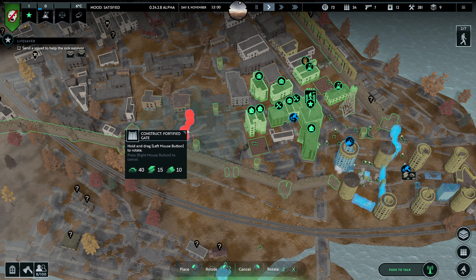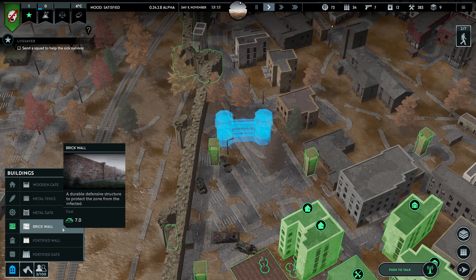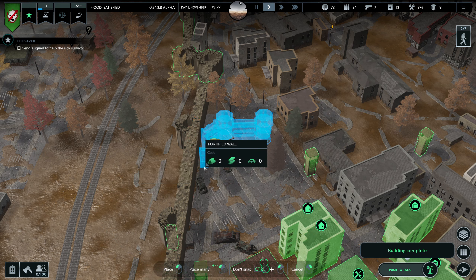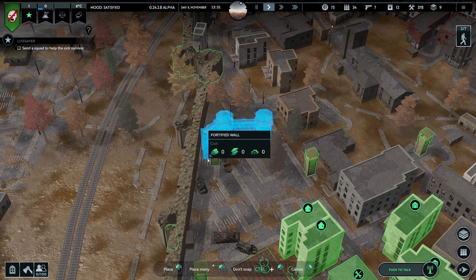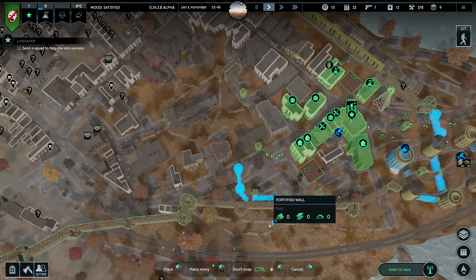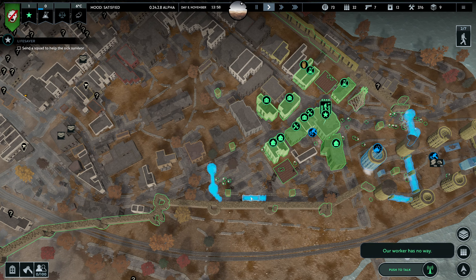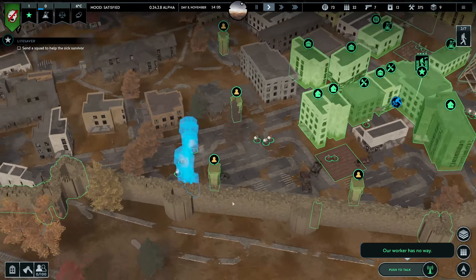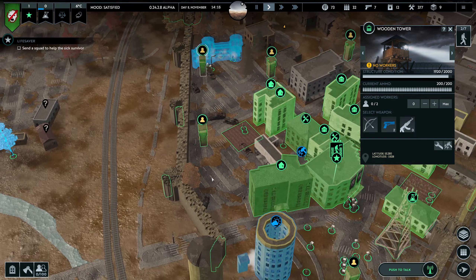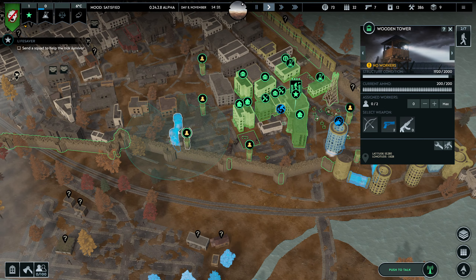We'll put a fortified gate in this area. And we'll get some fortified walls from here to here, and also from here to here. Maybe we'll demolish this one and put the gates back — we'll see. The infected are kind of attacking us from the middle, but we'll see how this goes.